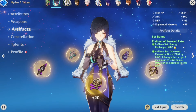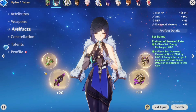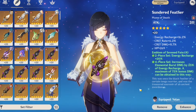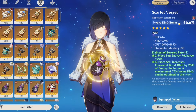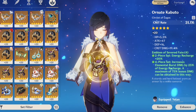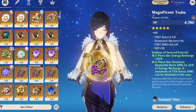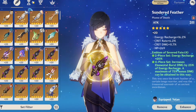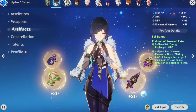For artifacts, the Emblem of Severed Fate is literally one of the best sets for Yelan. For main stats: use HP% on the sands, Hydro DMG Bonus on the goblet, and Crit Rate or Crit DMG on the circlet depending on your ratio. For substats, focus on Crit Rate, Crit DMG, Energy Recharge, and HP%.